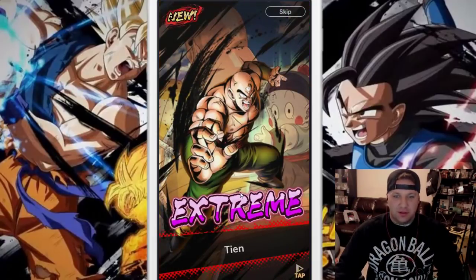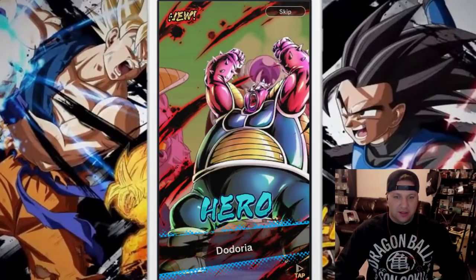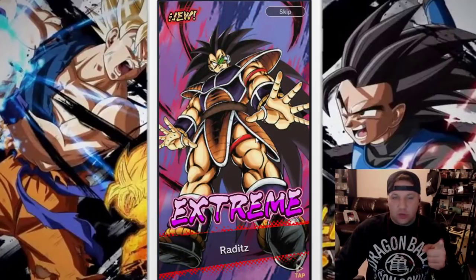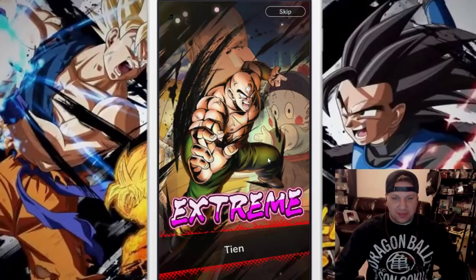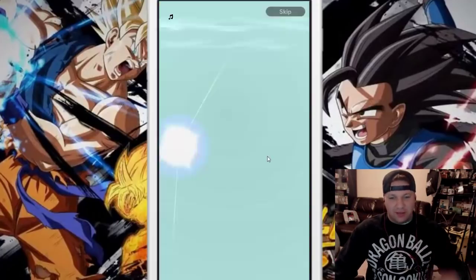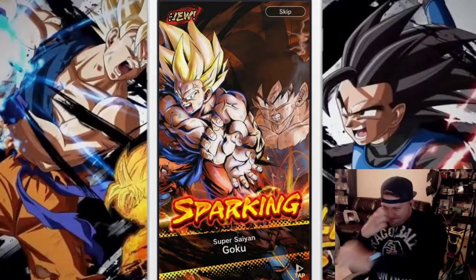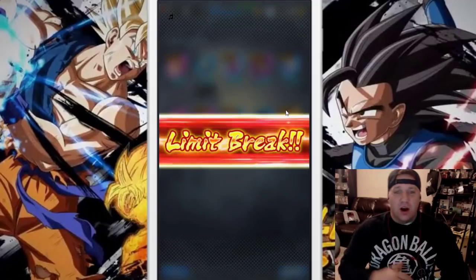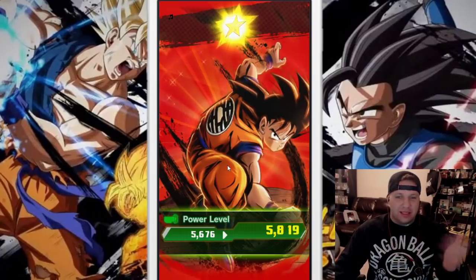So the first one — okay, an Extreme. Extreme is better than Hero. We got another Extreme. I believe this is the good Raditz — it's nice to have. We're gonna confirm we get more super characters at some point. We got a few Extremes. The last one — I got a Sparkling! Over on Reddit I'm seeing a lot of people getting Vegeta and Pikkon. It's still really early in the game guys, so get the characters that you want. I definitely wanted this Goku for sure.